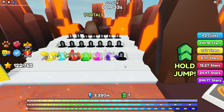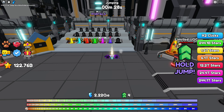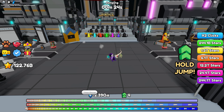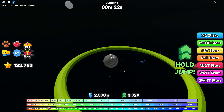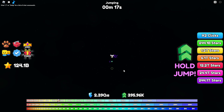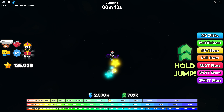You want to make it all the way through the space area and get to the top of it. There's a certain time when you can click and gain power, and then you jump. The better pets you have and the more you click, the faster you get to the top.